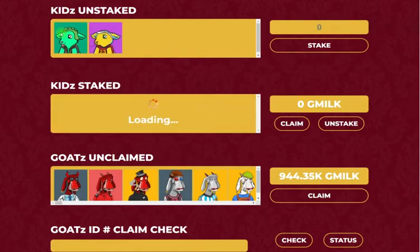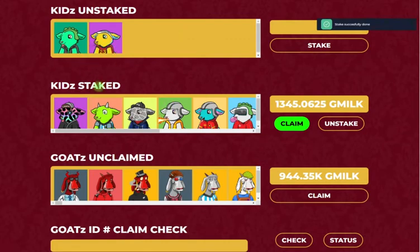So while that confirms — and it should be pretty quick — these two kids are gonna get sent to the staking contract. And why that's important is they will disappear from your OpenSea. So don't freak out. They're safe and secure in the staking contract, and you're the only person that will be able to pull them out back into your OpenSea wallet.